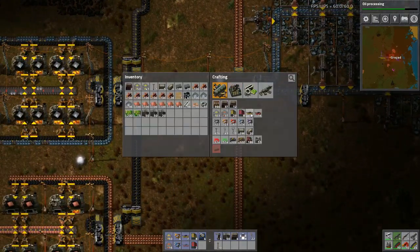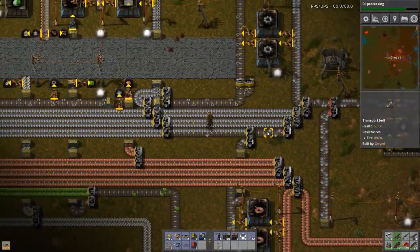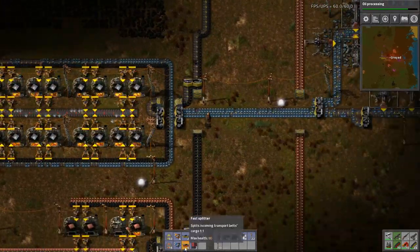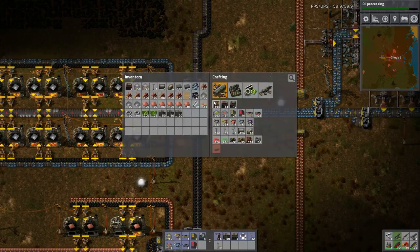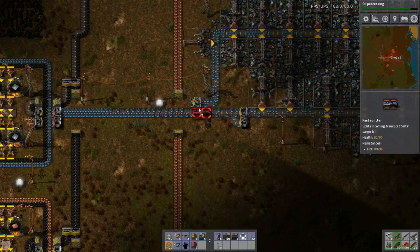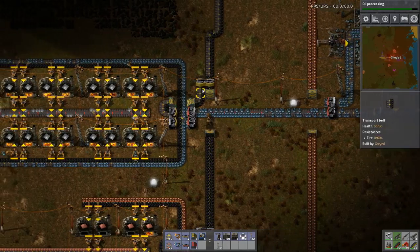Now, back to here. I need fast splitters. And I'm low on gears. Let's go grab some gears. What I want to do is place the splitter there and basically get this stacked up. This is merging two lines into one, so that's why I need the speed here. And then this is splitting it back out into two, so I can slow it back down again.